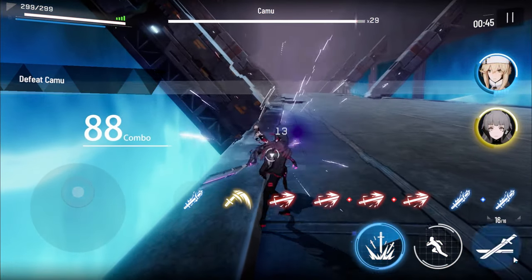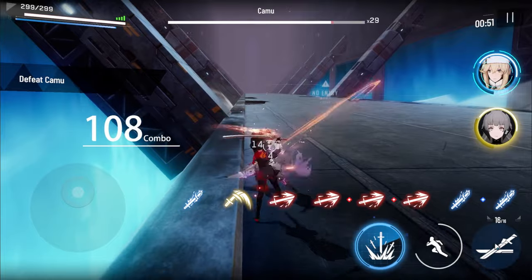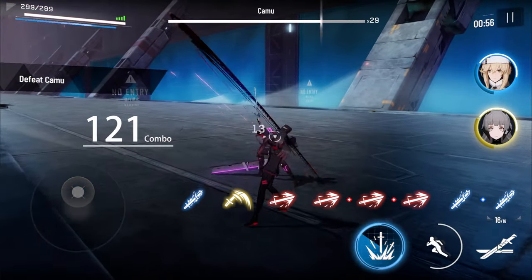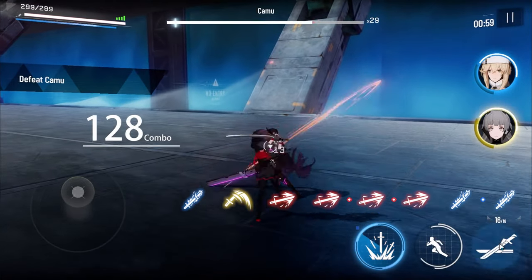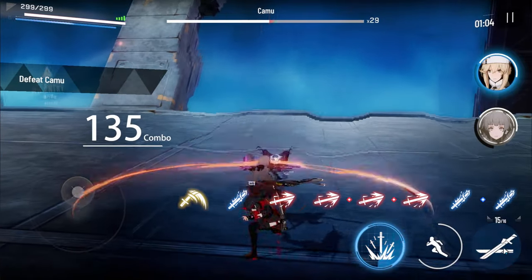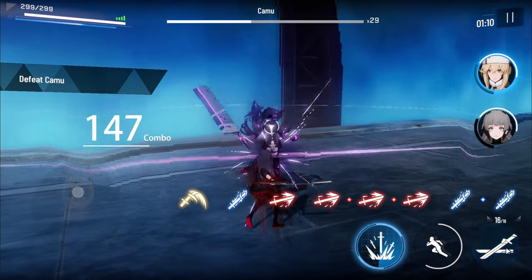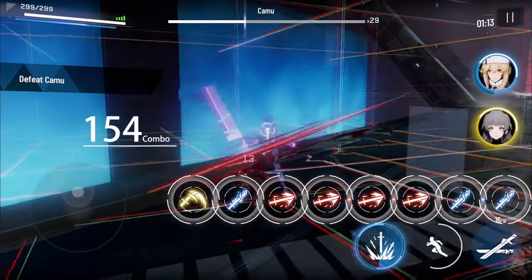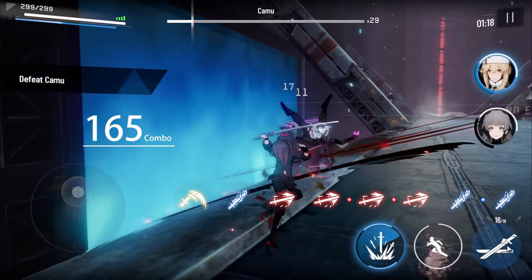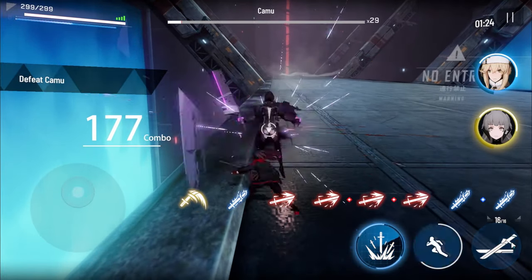When you're dodging, never let go of the forward key. You want to dodge towards him. When you're dodging forward, always press the forward key because if you're not pressing it and you dodge backwards, he's going to enter his next attack phase. QTE. And make sure you don't press your ultimate ability because if you do, it's going to throw off the timing.